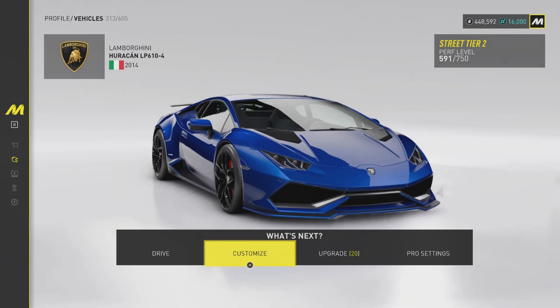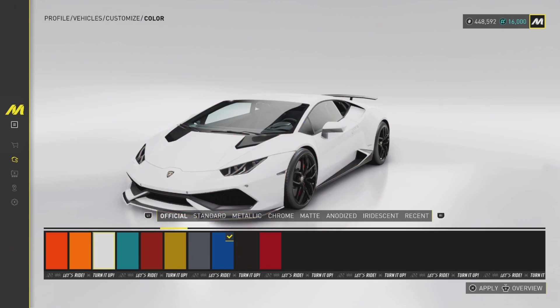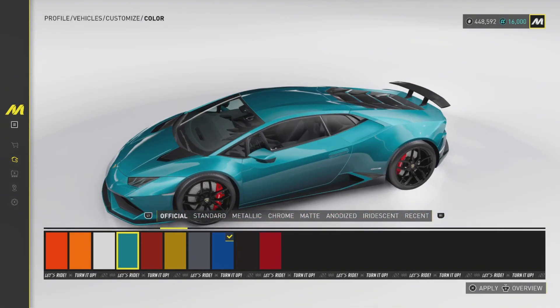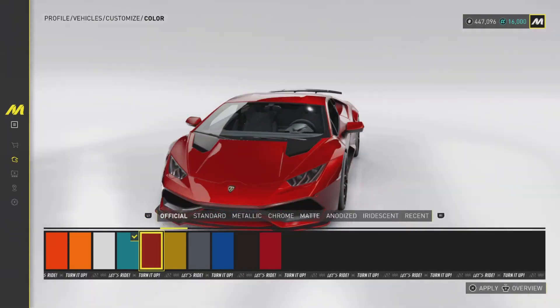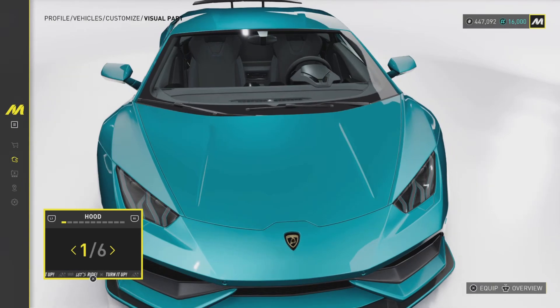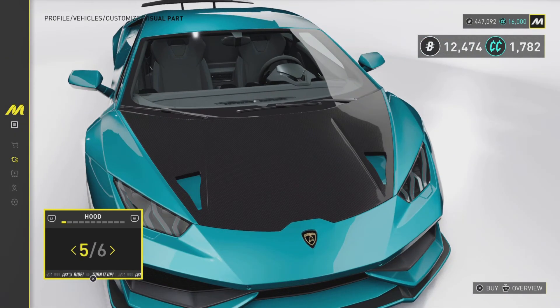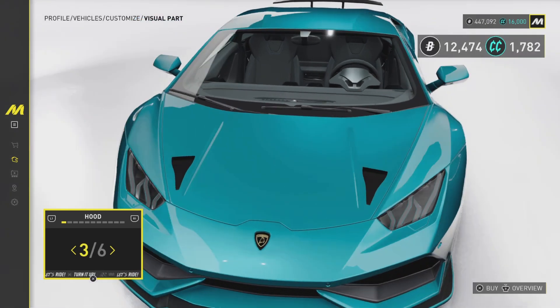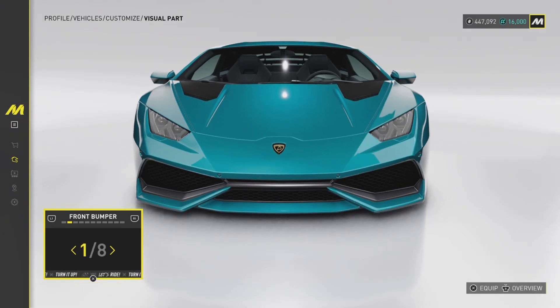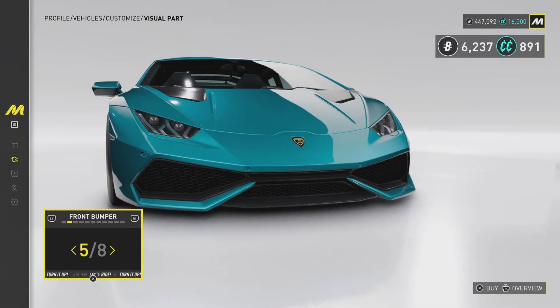Let's get into the customization. Colour-wise, I do automatically like that blue and we are putting that blue on already — wow, that was quick for me to make up my mind. We have 6 hoods to choose from; to be fair they are not great. I'll stick with that one. We have 8 front bumpers as well.